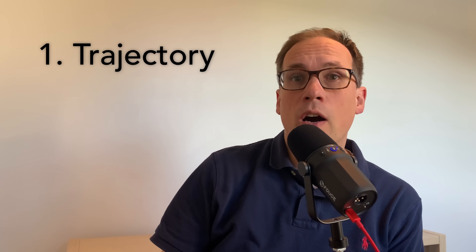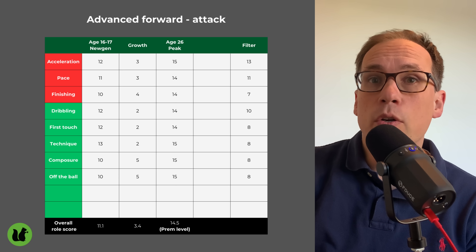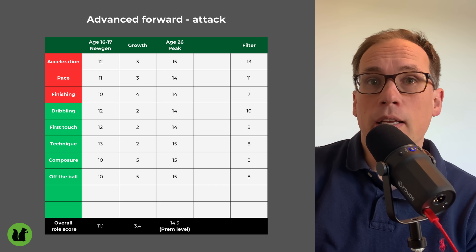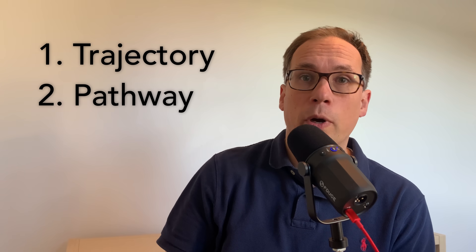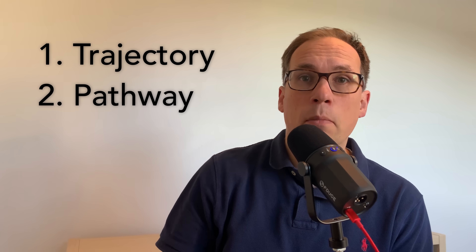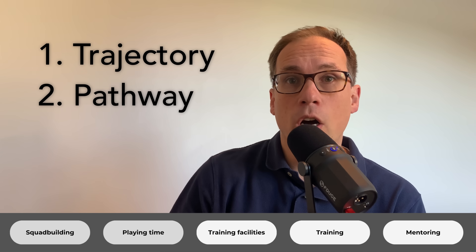The first concept is trajectory — working out how good a player needs to be to get into my first team, then working backwards to see how good they need to be as young players. You can put some numbers around that, which I'll go into in this video. The second is the pathway players are on — getting squad building and club infrastructure right so that players get the playing time and training they need to develop their potential.